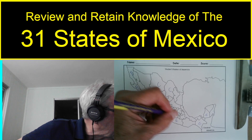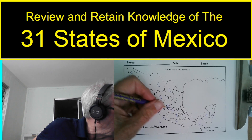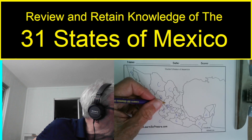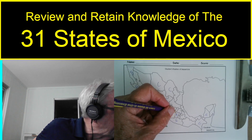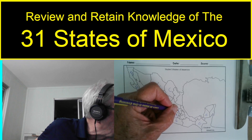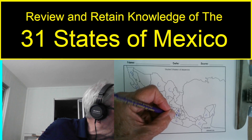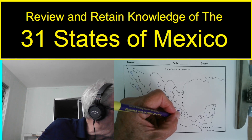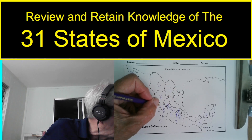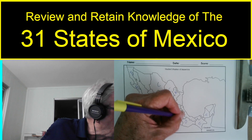H is Hidalgo — this one here. Then J for Jalisco. Getting confused between Hidalgo and Mexico State. This is Hidalgo, this is Mexico State, Mexico City, Michoacán, Morelos, Nuevo León, Oaxaca, Puebla.